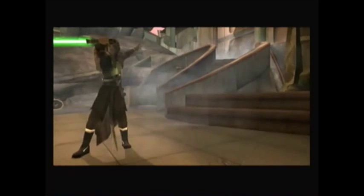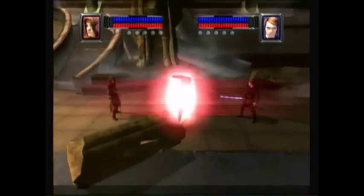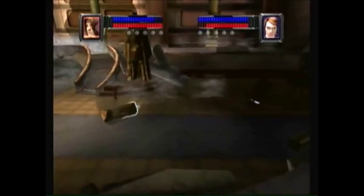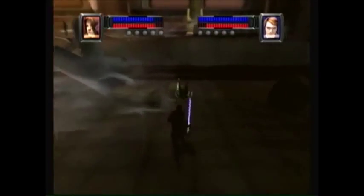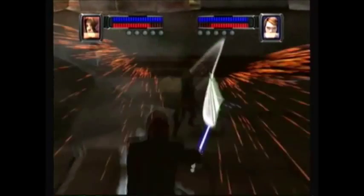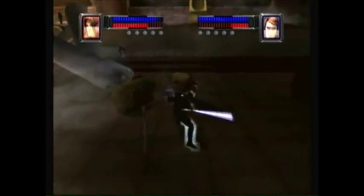It's a basic sword fighting kind of game for the Wii, so you need to have nunchucks and stuff like that. So we're going to do Anakin vs. The Apprentice, known as Starkiller. You can jump around, fling yourself around — remember you do need the nunchucks, so it is kind of difficult to do all the moves and connect them perfectly.